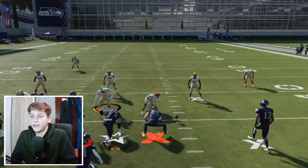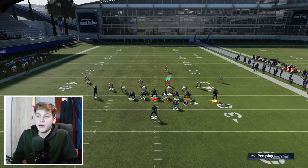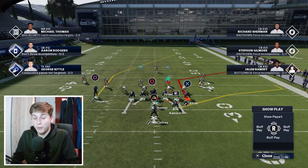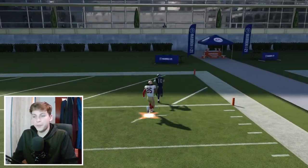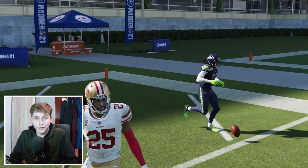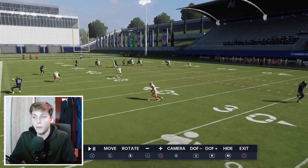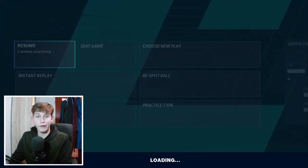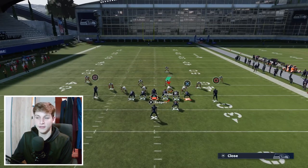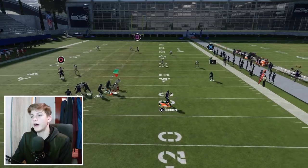There's one thing I want to show you — a very nice cover 3 beater. We're going to need Tight End Apprentice for this again. Put Kittle on the corner route, put Thomas on the post just as a check back, and it's important you run this with the tight end to the short side. Against cover 3, we want to exploit the deep zone on the right. Snap the ball — it looks like it's going to go back to the post, but he breaks down to the corner and that's where you throw the ball.